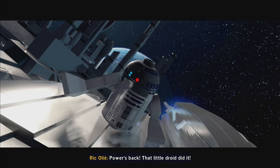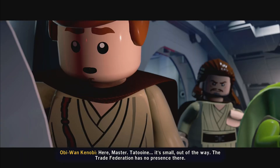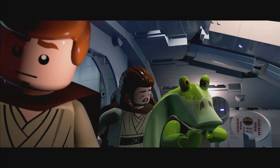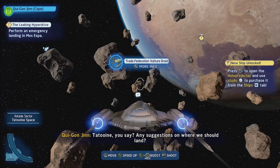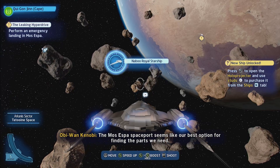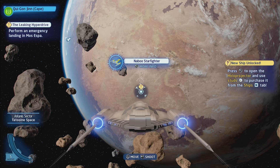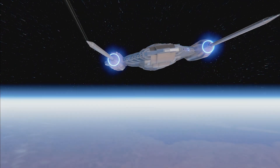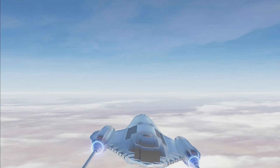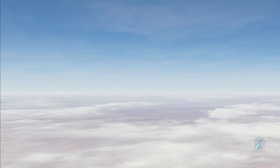There you go. Everyone do the splits. There you go, R2. Oh right, we gotta do the whole Anakin thing. The Trade Federation has no presence there. Yeah! Tatooine, you say? Any suggestions on where we should land? The Mos Espa spaceport seems like our best option for finding the parts we need. I was using the wrong thing. We don't want to attract attention. Alright, there we go. I do kind of like this little transition thing and how it all works here. Thought you could fly around — I guess not. Whatever.